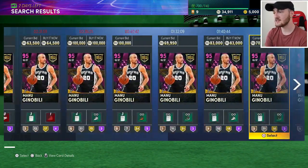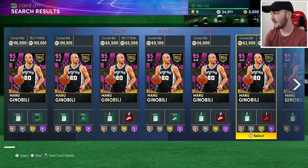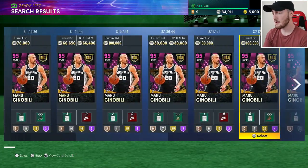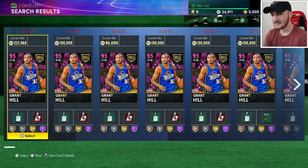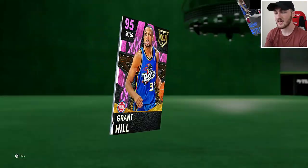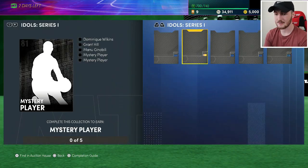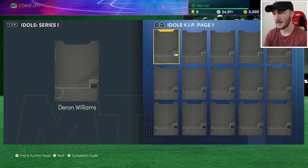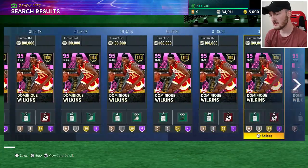In the Idols set, Manu Ginobili has gotten really cheap too — around the 60k mark, and you could get lucky for under 60k. He's a really solid card for that price. Grant Hill is still selling for a bit more, but he is a six-foot-eight shooting guard who is an absolute clamp god and can shoot — his price could go up, especially once we find out what the Idols collection reward is. Dominic Wilkins is close to buy-it-now territory as well — you could snipe him for around 100k.